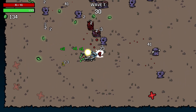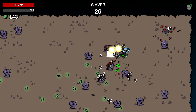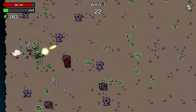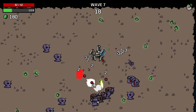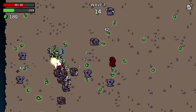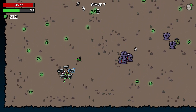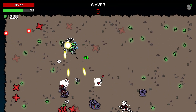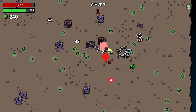Let's continue attacking everything we find and not forget to get hit on purpose. Look how fast we heal! The trick is it's not only about the fact that we heal — you might think yeah, but if you lose too much life and you aren't healing fast enough you might die before you have time to heal. But every time I heal, an opponent also dies.